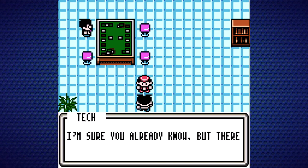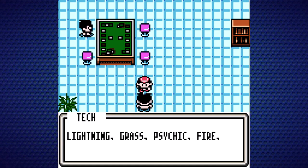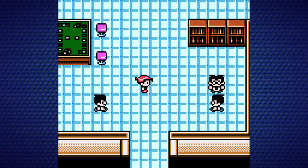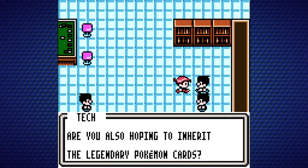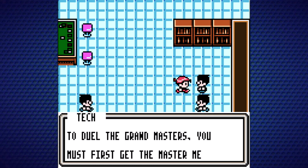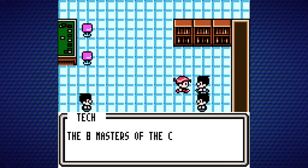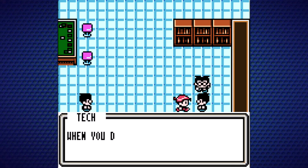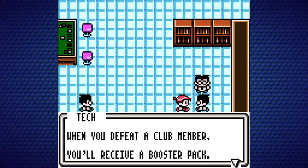Sam explains there are eight clubs: the Fighting, Water, Lightning, Grass, Psychic, Fire, Rock, and Science Clubs. I like the Science Club. Different clubs use cards that are specific to that club — makes sense. Are you also hoping to inherit the Legendary Pokemon cards? If you want Legendary cards, you must defeat the Grandmasters. To duel the Grandmasters, you must first get the Master Medals — the eight Masters of the Card Clubs each have one. Go to Pokemon Dome if you want to learn more about the Legendary cards.